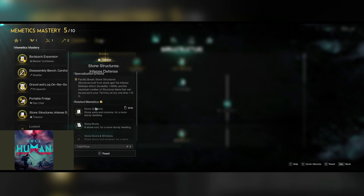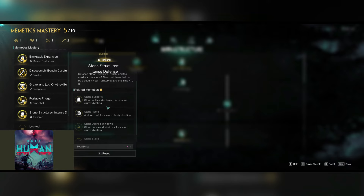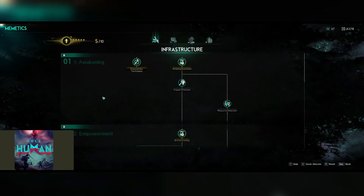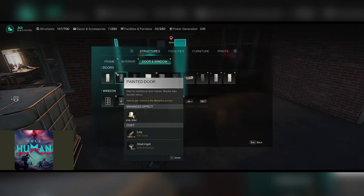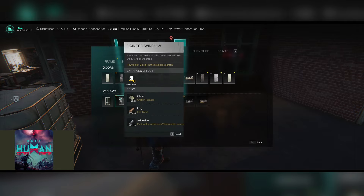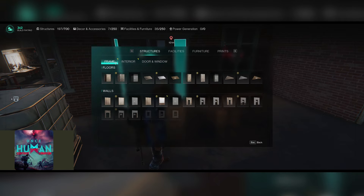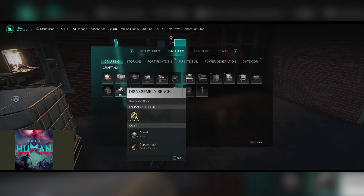It will tell me that when you activate the specialization effect, you will receive a bonus to the memetic specialization effect when you build a facility or use a formula to create an item. It applies to stone supports, stone rifts, stone doors and windows, and stone stairs. As I go into my build menu, you will notice that some items — painted door, painted double doors, windows — show an upward-pointing arrow in the upper left-hand corner of the icon, indicating these are all being boosted. The same will be in place for the disassembly bench — I happen to chose the buff to disassembly bench.